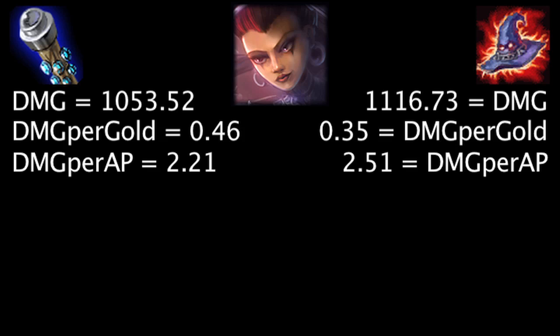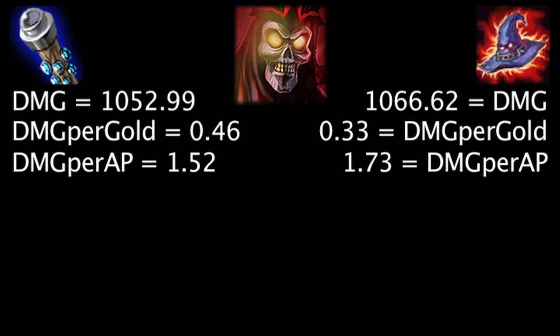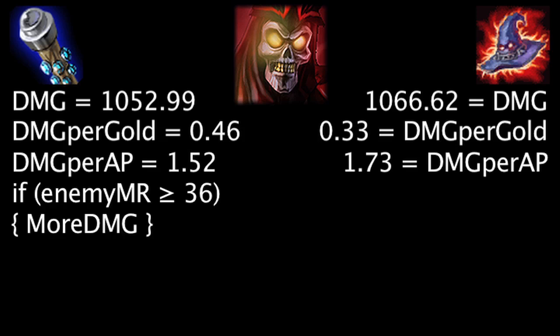On Karma, at first the Death Cap will deal 63.21 more damage, the Void Staff will grant 0.11 more damage per gold, and the Death Cap will deal 0.3 more damage per ability power. Against 59 magic resistance, the Void Staff will deal more damage than the Death Cap. On Karthus, at first the Death Cap will deal 13.63 more damage, the Void Staff will grant 0.13 more damage per gold, and the Death Cap will deal 0.21 more damage per ability power. Against 36 magic resistance, the Void Staff will deal more damage than the Death Cap.